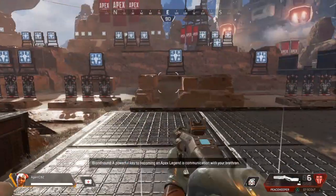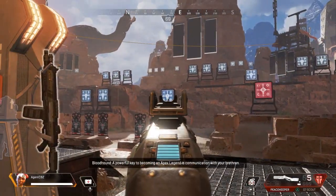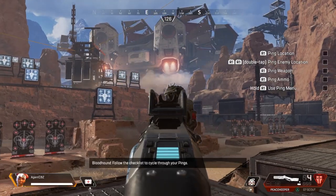A powerful key to becoming an Apex Legend is communication with your squadmates. You can ping different locations, objects, and enemies depending on where you are looking. Follow the checklist to cycle through your pings.